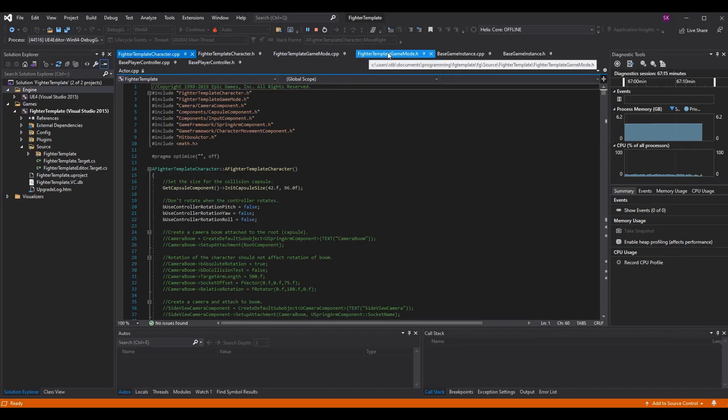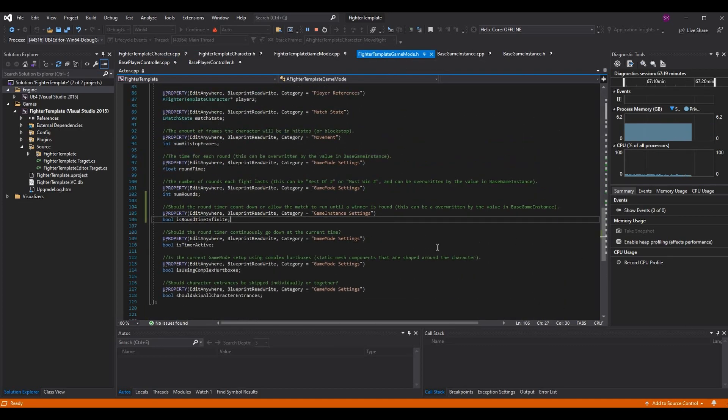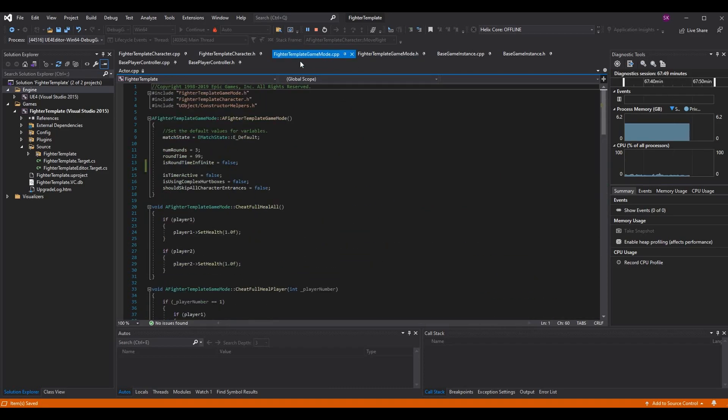Go into the code and your fighter_template_game_mode.h — I've added an additional boolean called is_round_time_infinite. I actually copied this over from game instance so there's a typo I'll fix. This is under the game mode settings, and it's just going to track for this specific game mode and match whether the round time is infinite. By default I want it to be false, so in fighter_template_game_mode.cpp in the constructor I set it to false. Even when read in from the settings menu, it would be false.